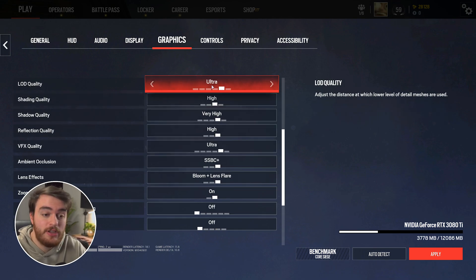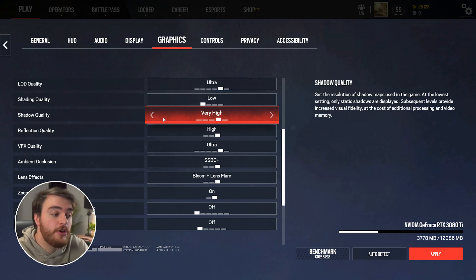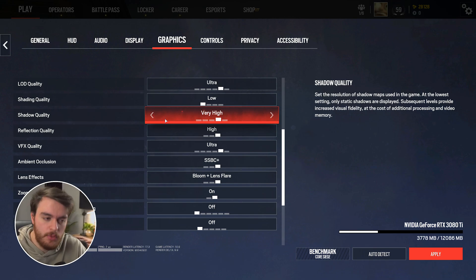Scrolling down: LOD quality — usually in the past you'd have to have this set higher to see things further out. I usually just leave this up, but that's your preference. Lowering it should hypothetically give you better performance, especially if you're more crunched for VRAM. Shading quality: I'd usually leave this on low for the best performance. Shadow quality, however, I'd recommend leaving up so you can see players moving a bit more crisply, which is especially important for getting an advantage before someone swings and peeks. So high, if not very high, is a good choice here.